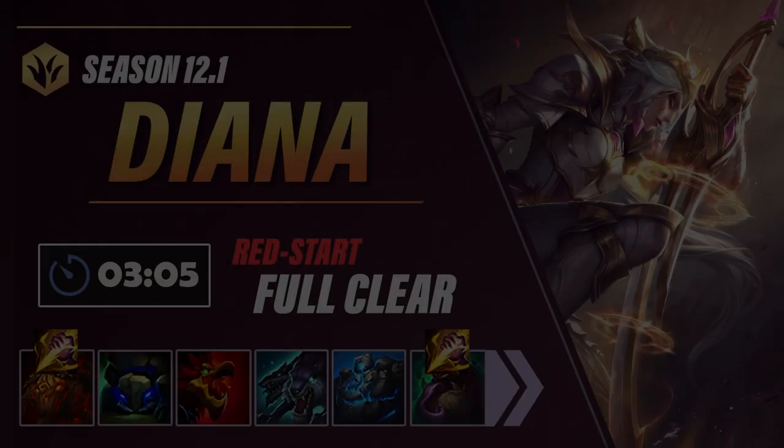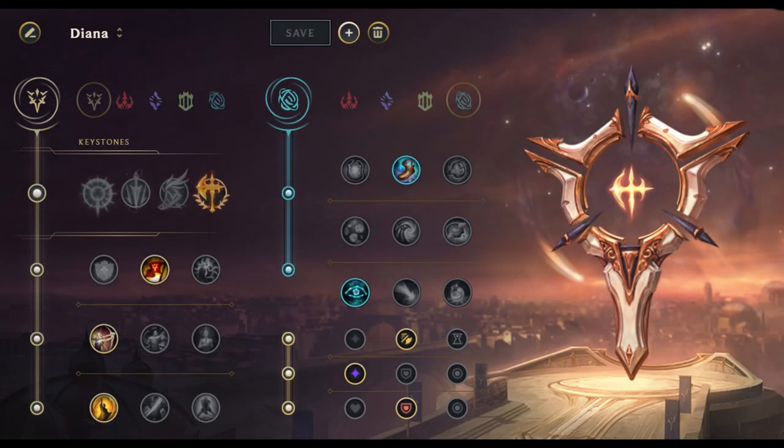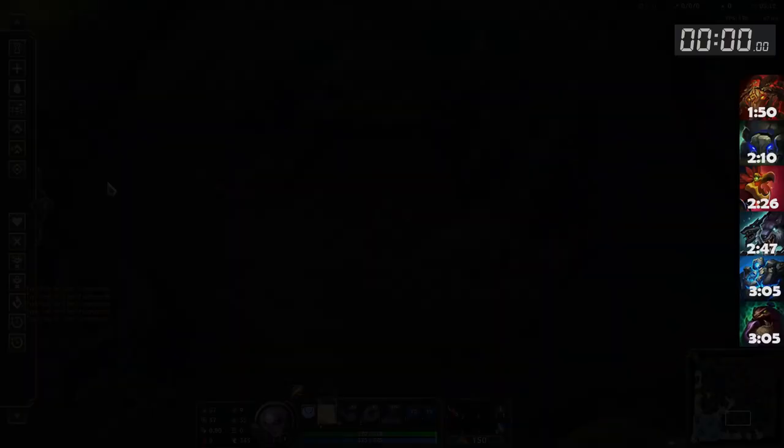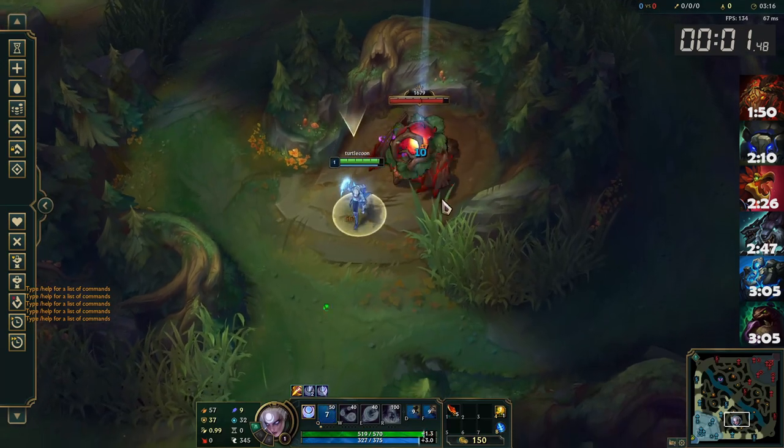Hey guys, Phylarus here with a Diana jungle clear guide for Season 12. Diana got a clear speed buff recently, so she went from super fast to super fast-er, and as junglers we tend to like that.